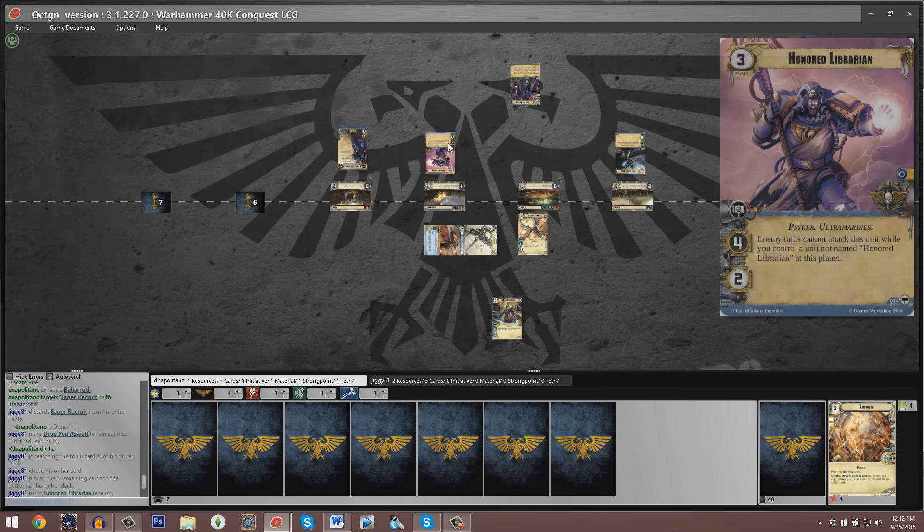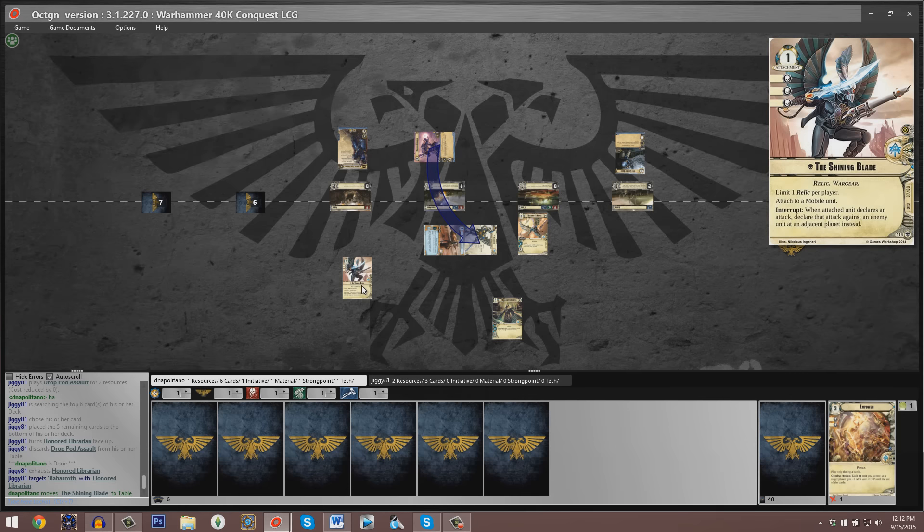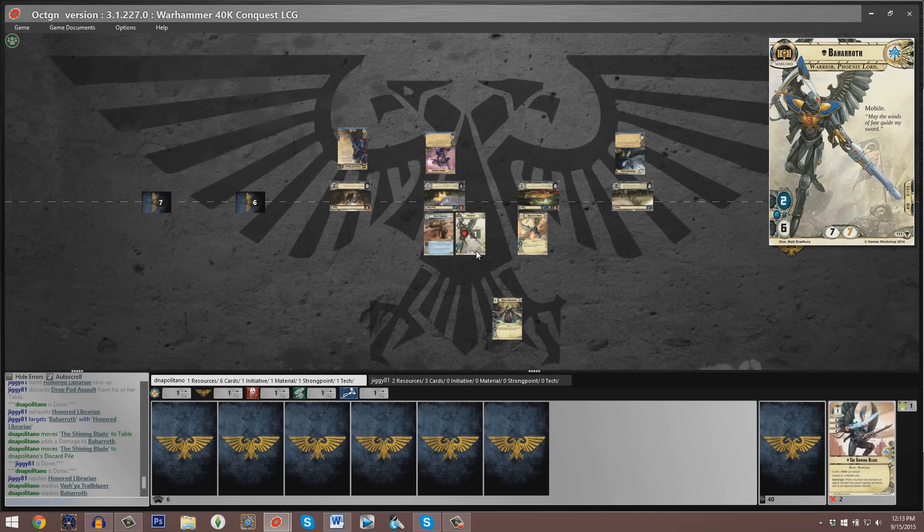We see a Drop Pod Assault now that Baharoth is exhausted — John checks the top six cards of his deck for a card. We see an Honored Librarian, which is pretty significant. There's possibly a second Drop Pod — might not be the worst time to play it just to ensure that Honored Librarian can't get hit directly. The Honored Librarian takes a swing at Baharoth, and we see the discarding of the signature attachment — the Shining Blade — which absorbs three of that damage. The Shining Blade typically allows Baharoth to attack adjacent planets, and it's kind of maligned by a lot of players, so not surprising to see it ditched as a shield card.